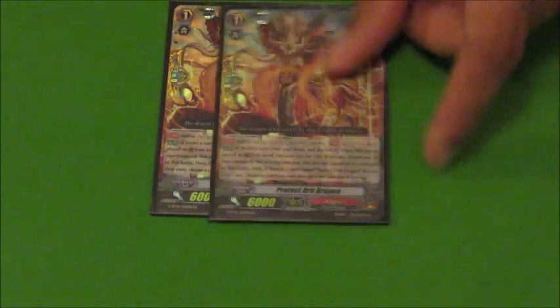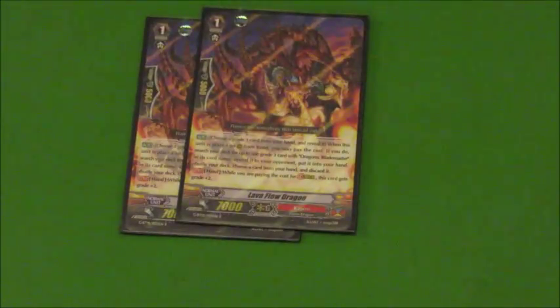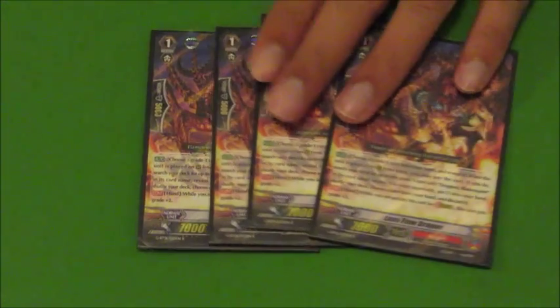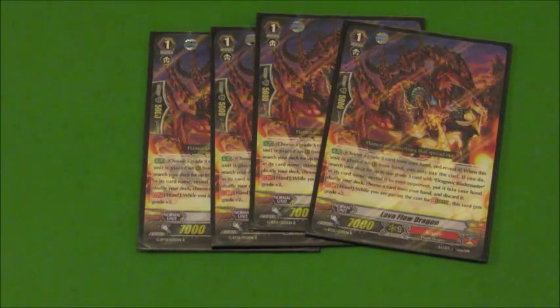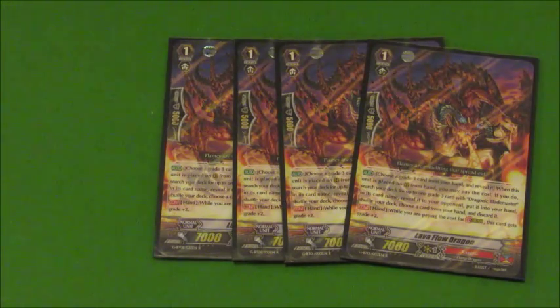For Grade 1s, we run 4 of the new Perfect Guards — keep your damage unflipped so you can just keep retiring your opponent's field, leaving them with nothing. Then we run 4 of the stride fodder, Lava Flow Dragon. This card gets plus 2 Grade when you use it to stride, so it counts as a Grade 3, which means all you need is this to stride. Its other effect is when you call it to rearguard, you can reveal a Grade 3 and search your deck for Dragonic Blademaster and put it into your hand, then discard a card — you don't have to discard the Grade 3 you revealed. This helps us continually stride and ensures we're riding Dragonic Blademaster first.